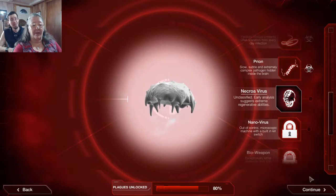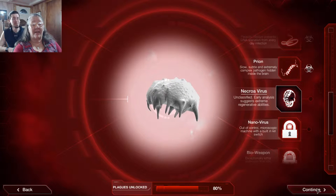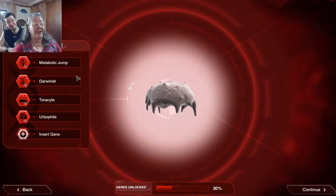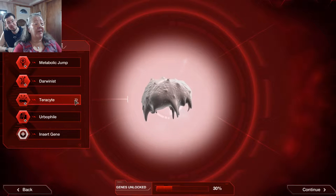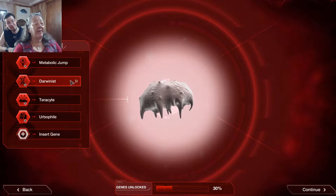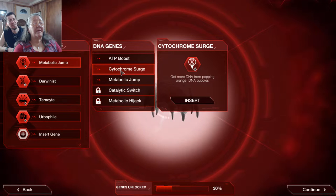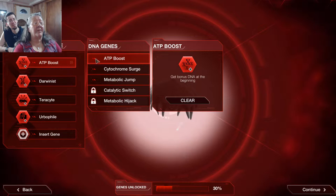We're playing a different form this time than we did last time — it's the necrovirus. So you're causing a zombie apocalypse this time. I had unlocked something and I'm not really sure how to play this one. I think I'm going to go with the ATP boost and see if it doesn't help me more to have more DNA in the beginning.